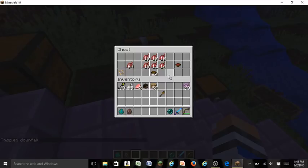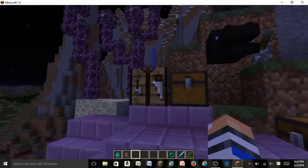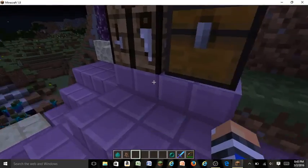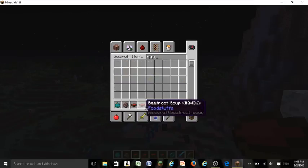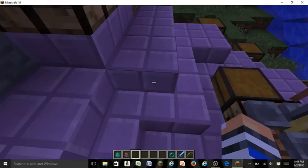Now getting into food: you will find beetroot seeds in the end ships. These are also from Pocket Edition. You plant them, harvest them, and get beetroot. Beetroot restores half a hunger bar, which isn't much. But if you put them in a formation in your crafting table you get beetroot soup, which does not stack but restores three hunger bars.